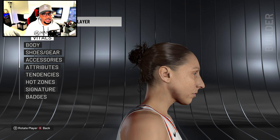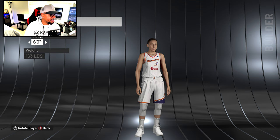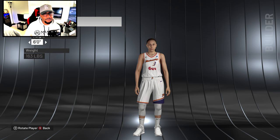Diana Taurasi with a realistic-looking scan — she and Skylar were having some words recently which was pretty wild. Look at the face — the wrinkles, all the freckles, it looks just like her. Going to body, the body looks the same. The face is the real upgrade here — especially from this angle where you can see all the detail.